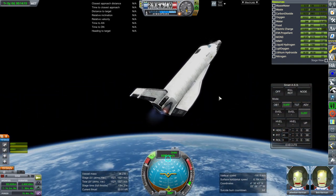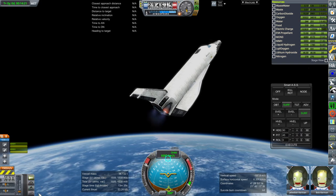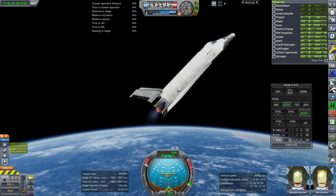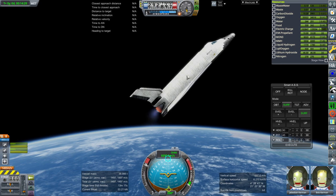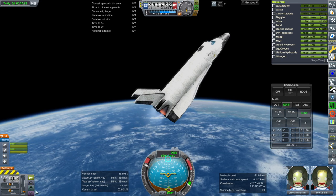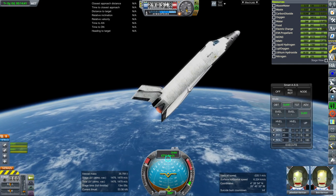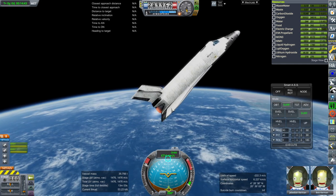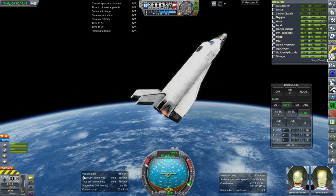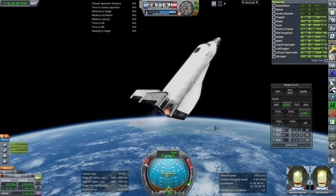The AJ-10-190s should be able to hold it on their own without the RCS. The AJ-10-190s were pointing through the original center of mass — we've moved that up, so that might be a minor issue. As long as they can do this much, it's fine, because as the fuel depletes, the center of mass moves forward, making it easier for the engines to point through it. It's a little bit distasteful that it's using this much of the gimbaling to do it, but as long as they can hold it without the RCS, that's okay.